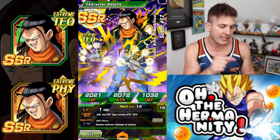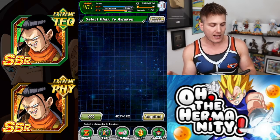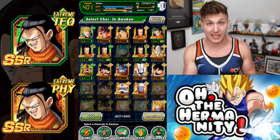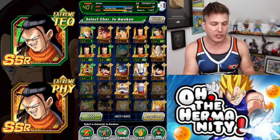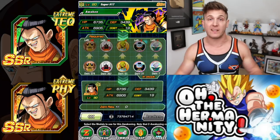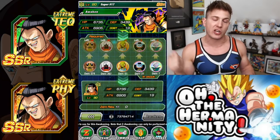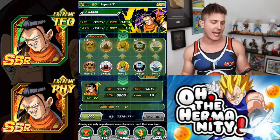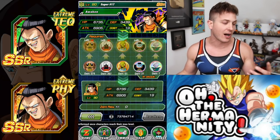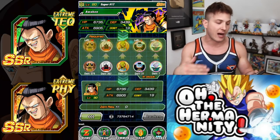Once he's transformed he will be back in the SSR state. What you're going to have to do is awaken him again, because you could do it at SSR and go for a 50% chance, but if you want that 100% chance so you're not wasting time, Zeni, or medals, you've got to awaken him again. And obviously it costs a lot more to go from SSR to UR when you have the Dokkan Awakened version.